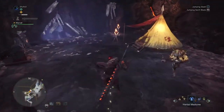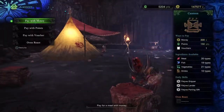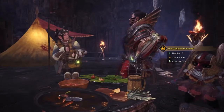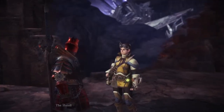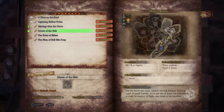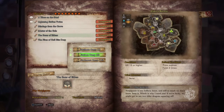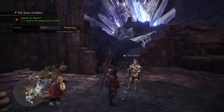Without further ado, I'm gonna show you guys just how strong this build can be. I'm going to show a Nergigante hunt and just how fast you can take down an elder dragon with the Long Sword. This isn't a tempered Nergigante, but imagine the same thing where he just hits harder. This is a high-rank Nergigante — and Nergigante is always high rank.